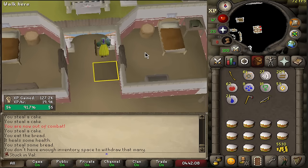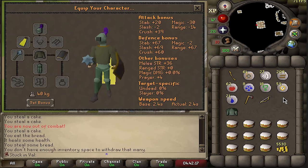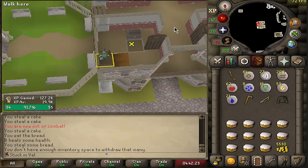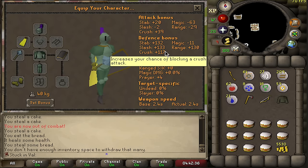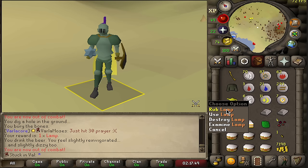There is also a black robe — it gives me three magic bonus, so whenever I'm training mage that's going to be helpful. Leather gloves are also just a very tiny increase, might as well wear them instead of nothing. Got another lamp — 10 experience in hunter.